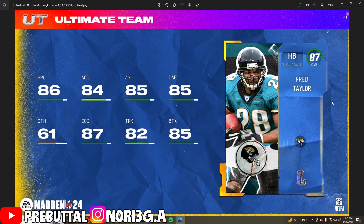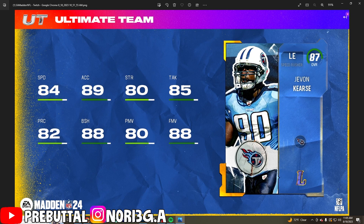Next up is Fred Taylor. Honestly, he doesn't really look that good — don't get me wrong, he's probably going to be one of the best backs to have, but the way I play he can't really catch the ball that well. For some reason he just doesn't give me the X-factor feeling that somebody like a Rhamondre Stevenson does.